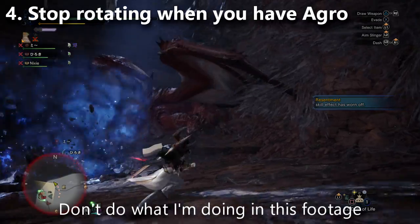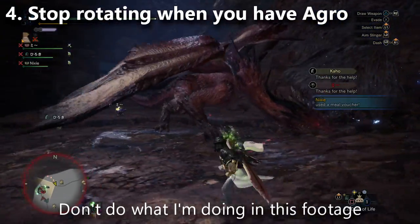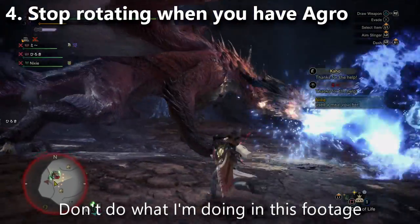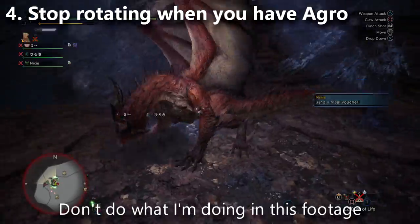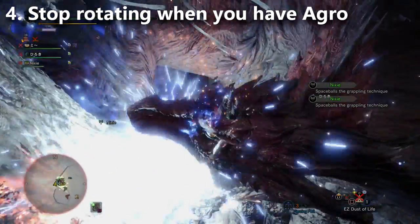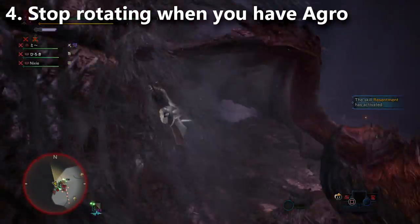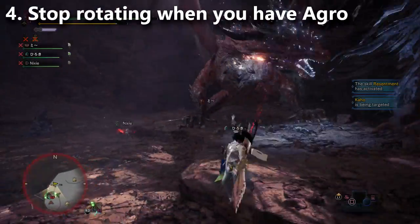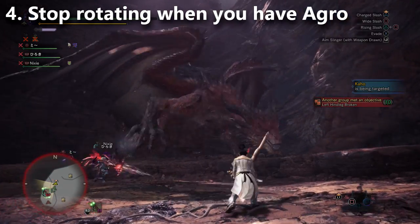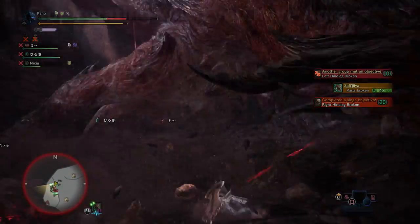This is extremely annoying for anyone trying to cut the tail or attack any body part, because when he rotates, the part you were attacking is now a mile away. If you have his aggro, you need to stand in front of him. If you can't, someone needs to take the aggro away by grabbing his head and flint-shotting him — the aggro transfers. Keep him standing still and facing one direction as much as possible, ideally with whoever is working on Safi'jiiva's head holding the aggro.